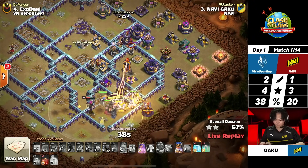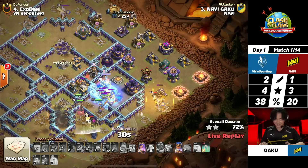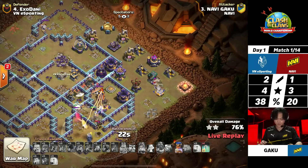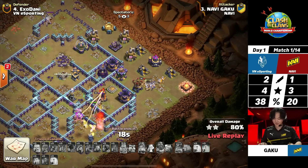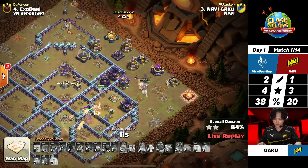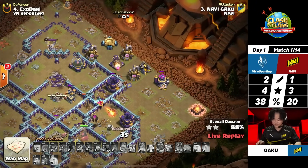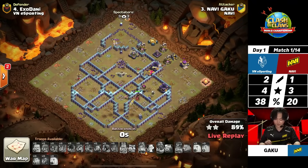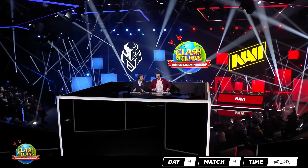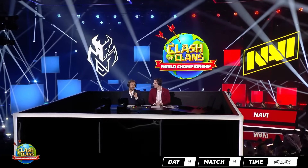He has to make his way all the way up to the top side and the defensive king. Remember, you don't have to remove the defensive heroes — you just have to take out their platforms. So he doesn't actually have to kill that enemy king up there, but there are a lot of buildings left. He pops the RC ability making his way through the multi-target inferno, but he's only got 10 seconds and there just looks like there are too many buildings for Gaku. It was an overwhelming plan — he's got the force but not the time. He gave his flame flinger a little too much time. A great attempt, but it opens the door for VN.